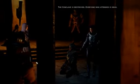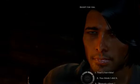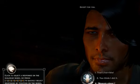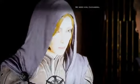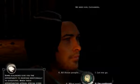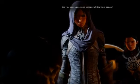Archer, that's right. Tell me why we shouldn't kill you now. The conclave is destroyed. Everyone who attended is dead, except for you. Well, I know why that is. Explain this. I did it. Or just lying. I don't know what that is or how it got there. You're lying! We need him, Cassandra. There he goes. Yeah, that's more like us.